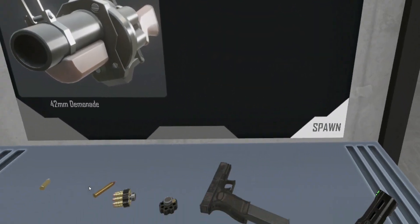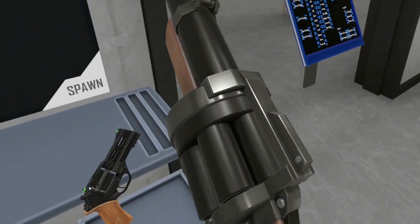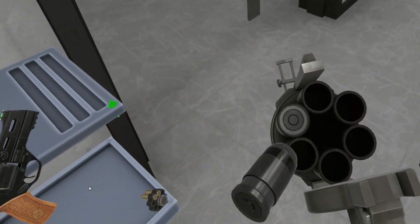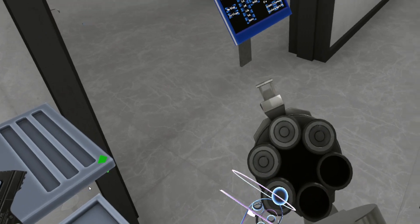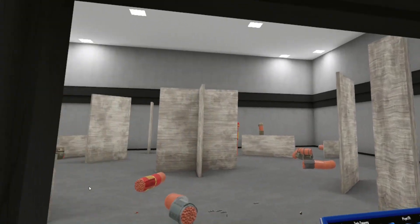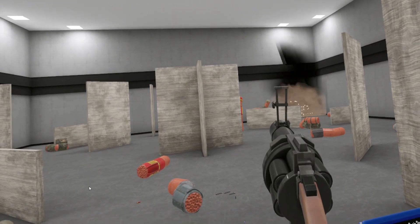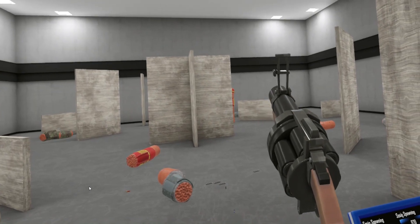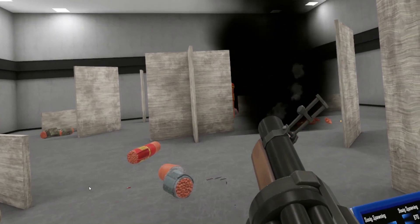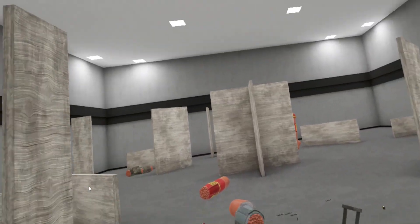The M79 grenade launcher does the same thing — I have to hold down the trigger, I can't just spam it. But in Anton's video he was able to spam it. If I try to spam it the barrel doesn't go all the way, but if I hold down the trigger the barrel blows all the way. I don't know if this is a nerf to the grenade launcher, or if Anton just wasn't doing it right, or if it's a controller issue.